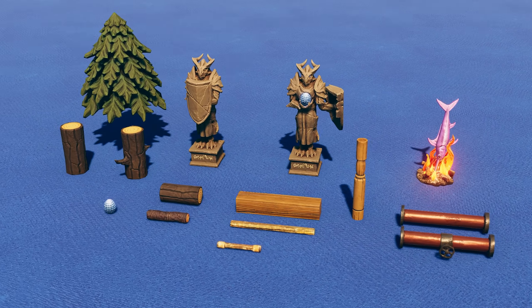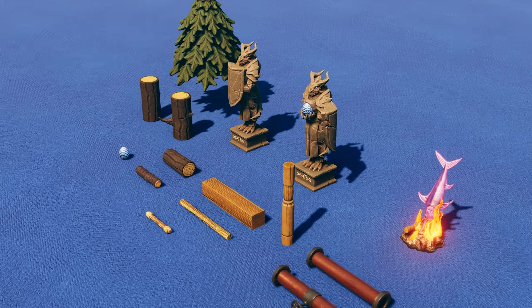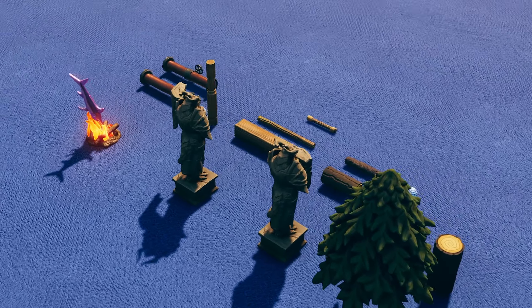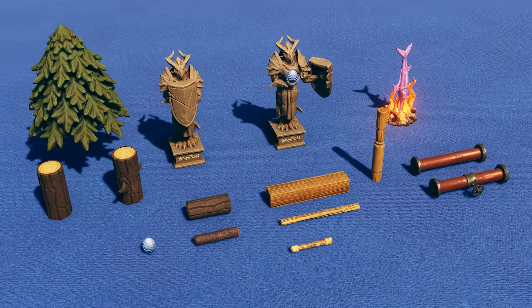The update also came with 16 new props, most of them being horizontal versions of existing ones, though we still have a new vertical wooden pole.